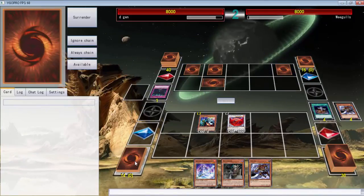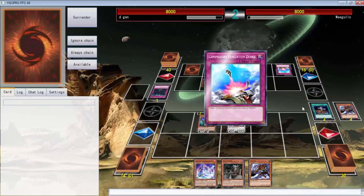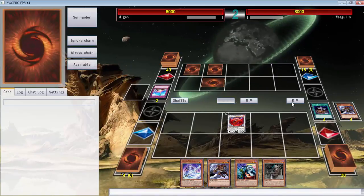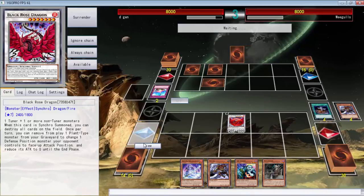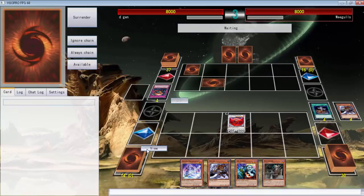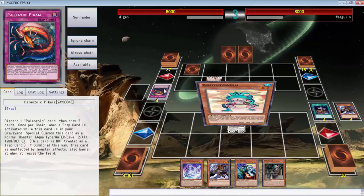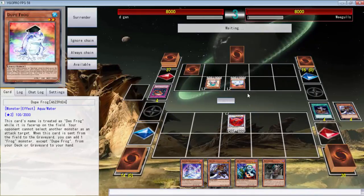Let me check what he has in here because I'm not too fond. He has a — well, you asshole. Okay, we probably should have attacked, but we didn't. It's Paleozoics — yeah, I definitely should have attacked. What did he just do? I should have attacked. Dupe Frog is fine though, I'm cool with this.